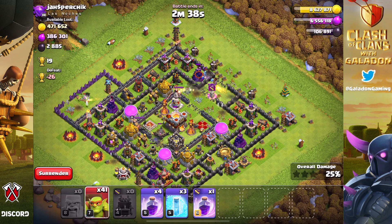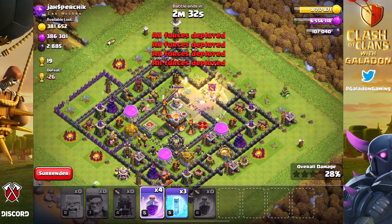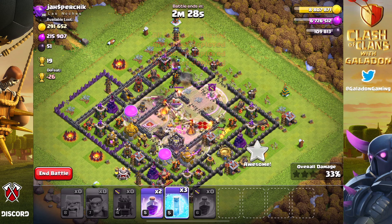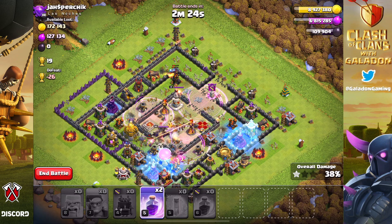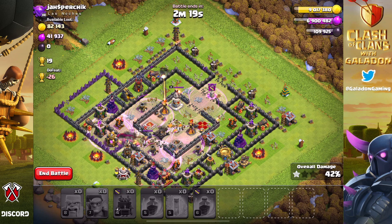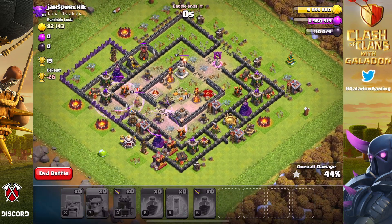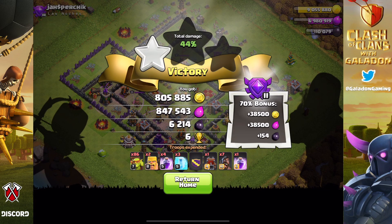Baby dragons continue to be OP — amazing, fun, and easy. They're the most mindless raid army. With sneaky goblins, if you start dropping them on the outside to reach storages, you have to worry about jump spells, haste spells, freeze spells, and mitigating splash damage from scatter shots, wizard towers, or multi-target infernos at higher town halls. That adds real complexity.